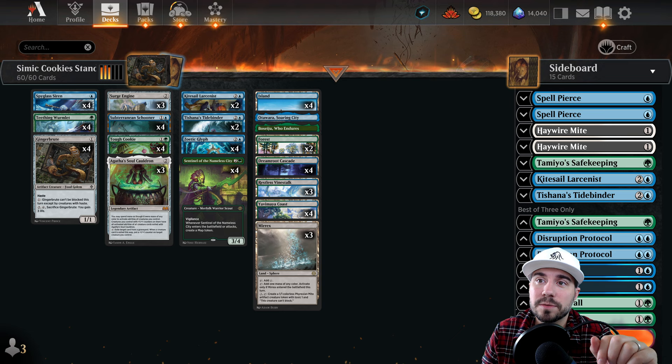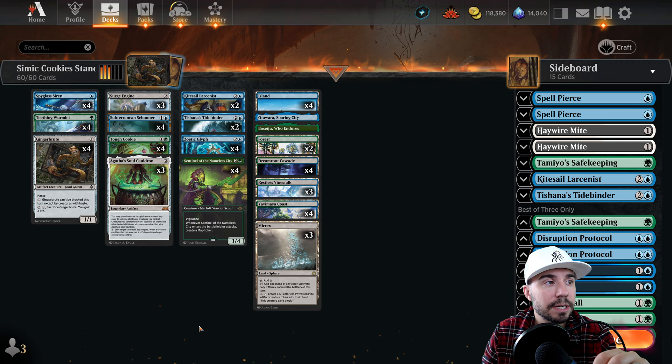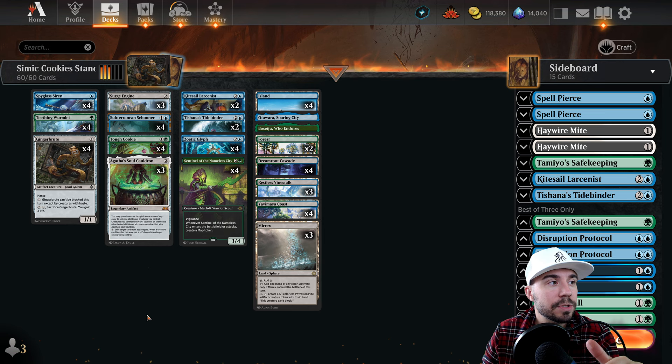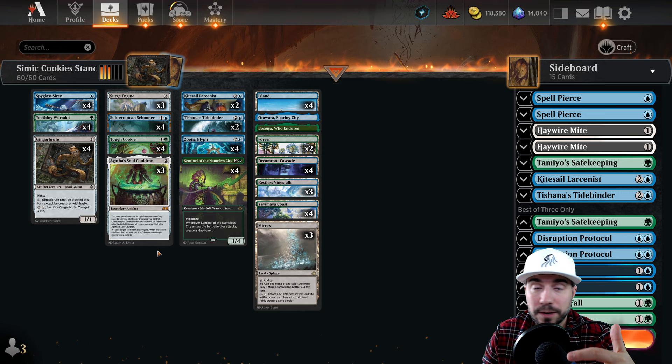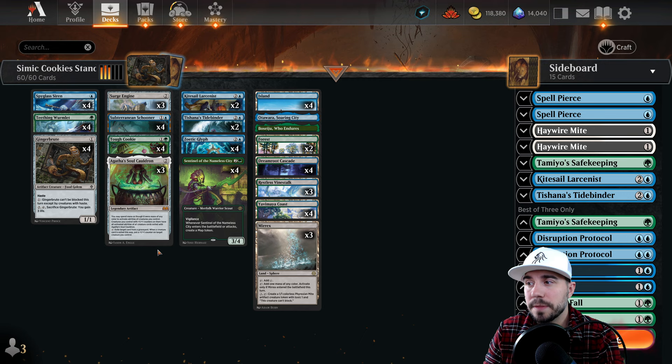Getting back to our list here - Simic Cookies. When it comes to standard, I've actually played against this several times and I'm excited to be playing it for you today. In both best of three and best of one formats, we aren't running a four-of of everything. I like opportunities to mix things up, so not going a full four of the Kite Sail, Tishana's, Agatha's Soul Cauldron, or Surge Engine. I appreciate that it gives us an opportunity to move things in and out, and in best of one it gives you a little bit more range.